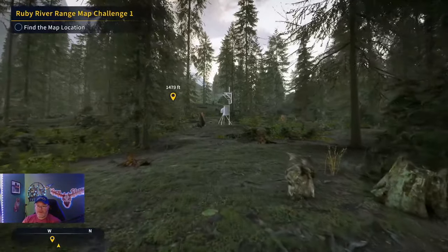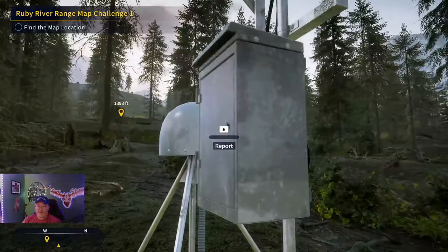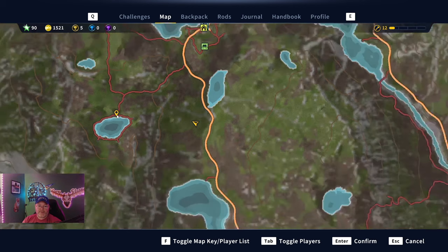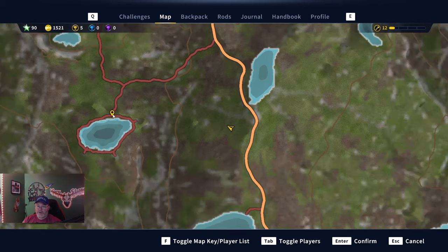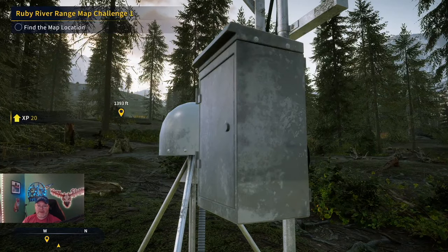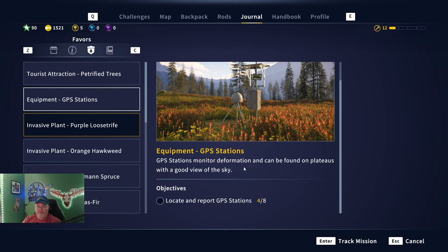All right, I think we are about to get our fourth GPS station right here. I know there is a fast travel spot right here, so I'm going to go get that too. Everyone fish here — I think it's a Red Trail or something; I can't remember what you can fish for there. But I need that fast travel point and on the way to it is this weather station. Four out of eight — halfway there on the GPS station.